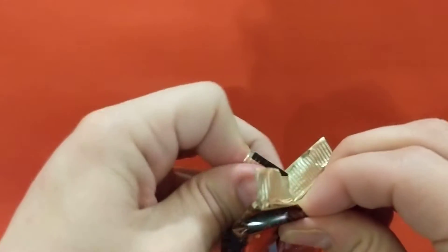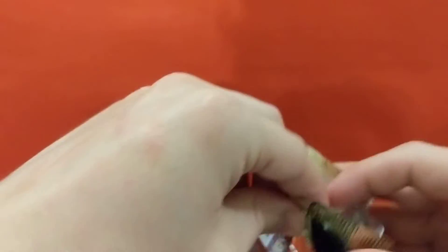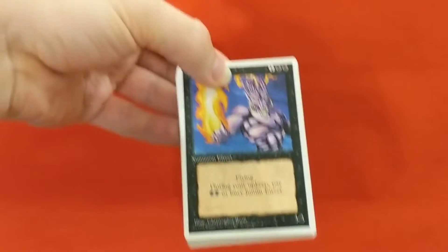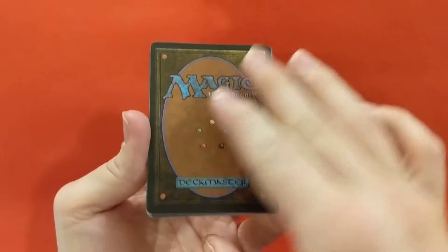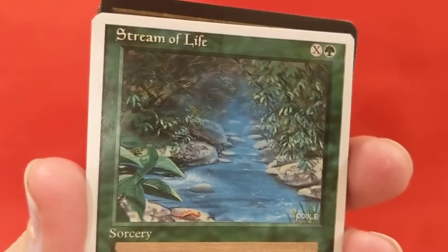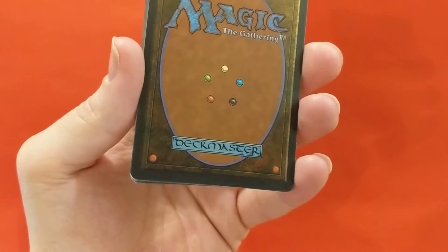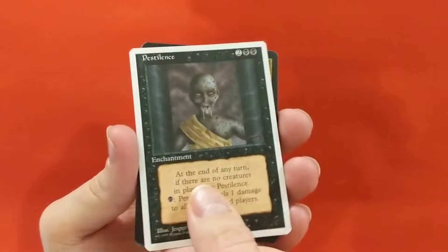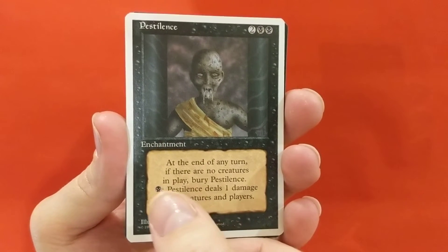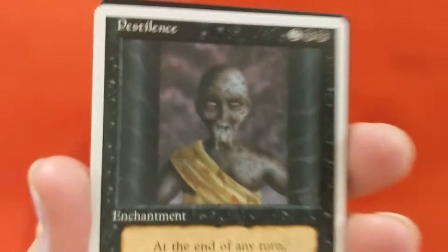A Sylvan Library, a Mana Vault - those are the high dollar cards. I don't know where the rare is. I see a Juzam Djinn to start things off. Is that a rare or an uncommon? That might be the rare, I don't know. A Stream of Life - mark pool artwork there. I love the smell of 1994 cardboard. Pestilence: at the end of any turn, if there are no creatures in play, bury Pestilence. One black mana ability - Pestilence deals one damage to all creatures and players. Jesper Myrfors.